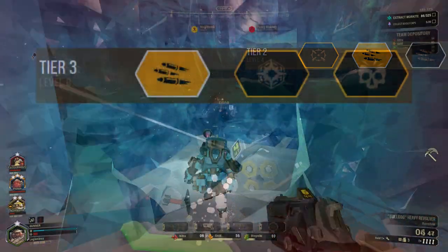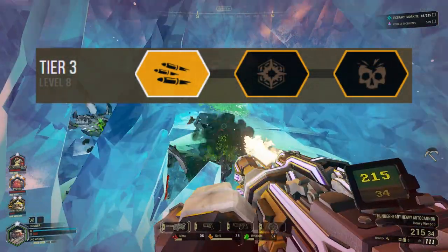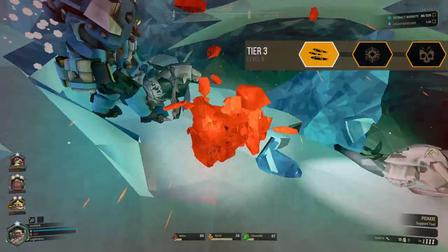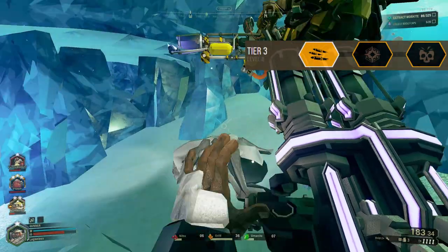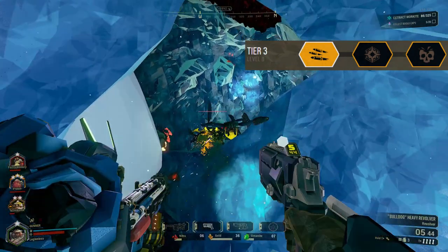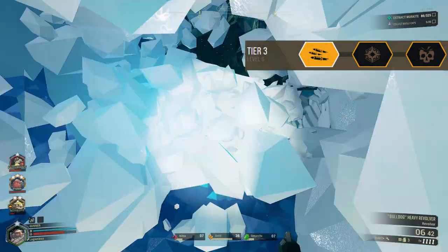Moving on to tier 3, we're going to go with Supercharged Feed Mechanism for another increase to the rate of fire. Going with High Velocity Rounds actually lowers the damage output for the Autocannon. With the increased rate of fire, you'll do more total damage and more burst damage than a raw increase for each bullet. Loaded Rounds, which increases the area damage each bullet does, was also just not a good enough option.